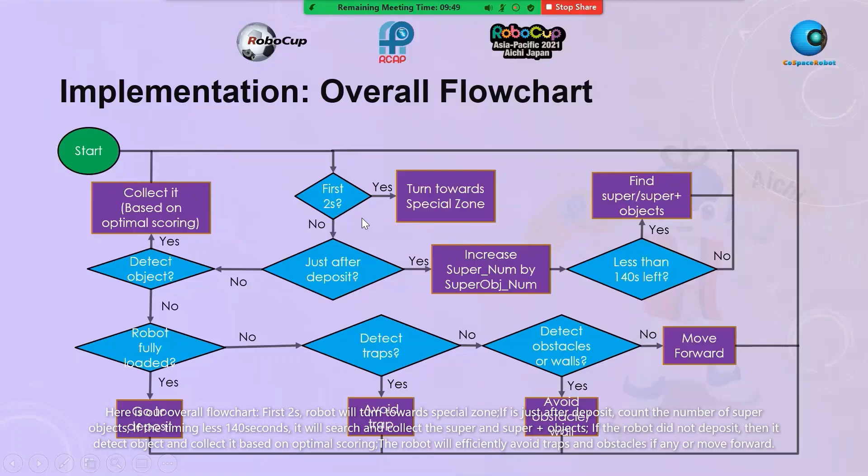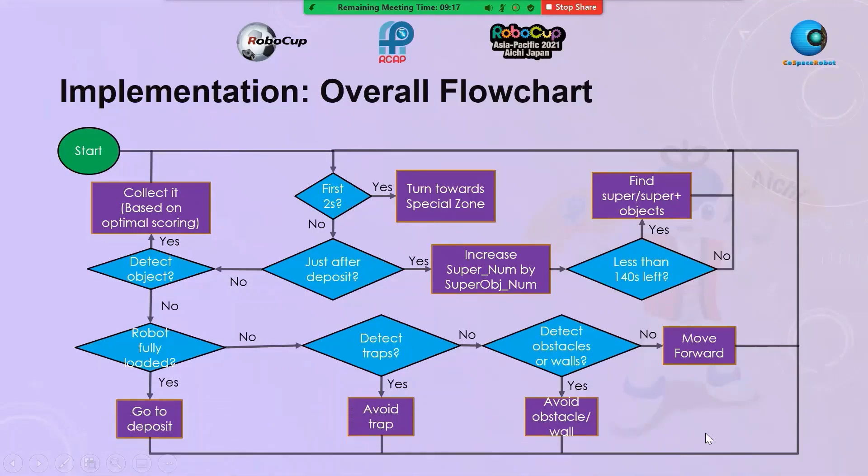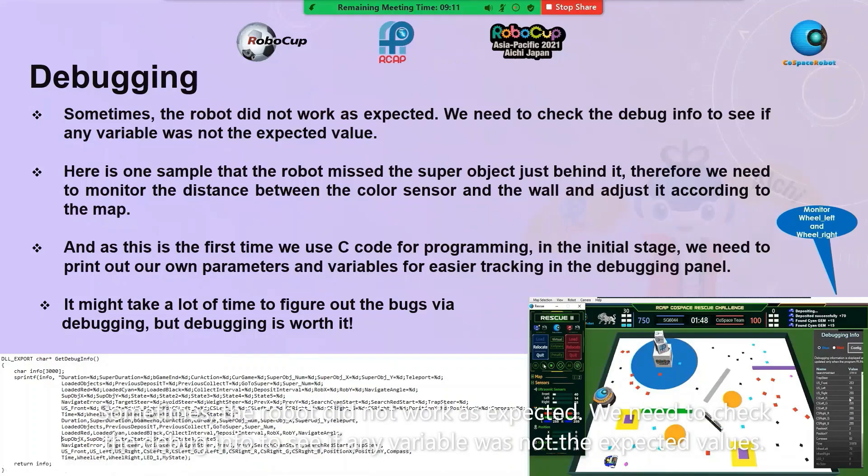Here is our overall flowchart. In the first two seconds, the robot will turn towards the special zone. If it is just after depositing, the robot will count the number of super objects. If the remaining time is less than 150 seconds, it will search and collect the super and super plus objects. If the robot did not deposit, it will detect objects collected based on optimal scoring. The robot will efficiently avoid traps and obstacles if any, or move forward.